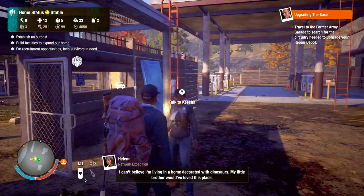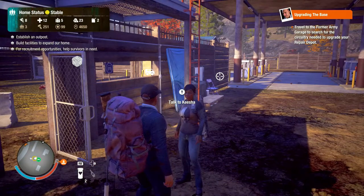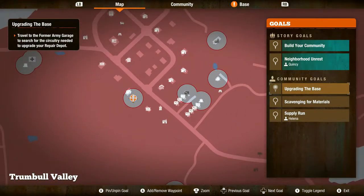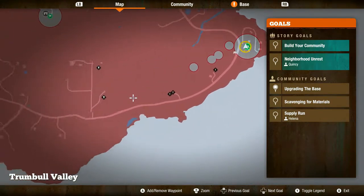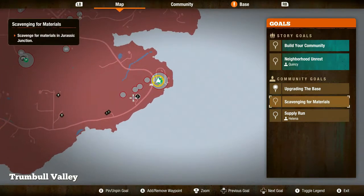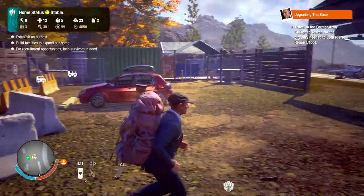I can't believe I'm living in a home decorated with dinosaurs. What's up guys, welcome to the gameplay. Our mission today is to go take care of the Wilkinson family. Akasha wants to help with that. At the same time we got something to build and we need to find a part to upgrade one of the components in our camp, and as usual we're going to scavenge as we go.